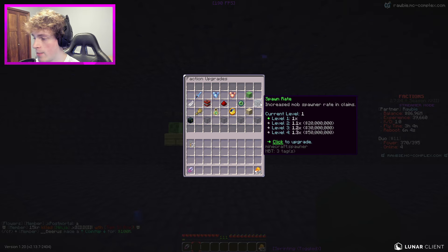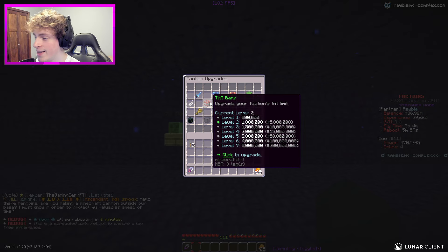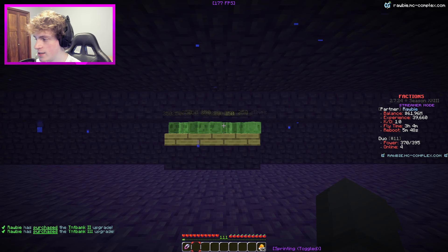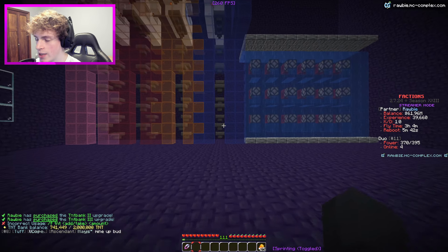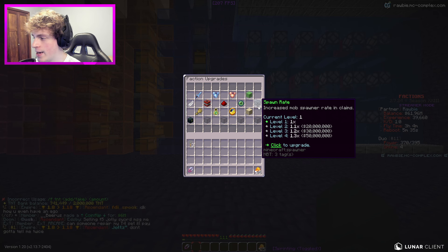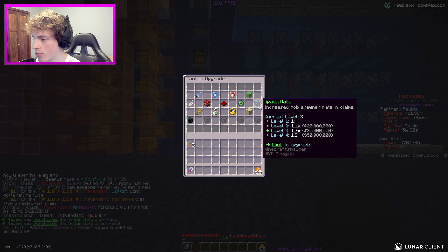We definitely want to use the spawn rate upgrade. It costs quite a bit - about 100 million to max out, so we're probably not maxing that today. We also need TNT bank pretty bad - I'm going to get that to level four because we need more TNT bank storage. If I do slash F TNT, we were almost at a million before at 740,000 - now with the upgrade we have two million stored, so that should be good for a while.